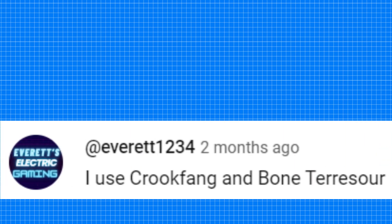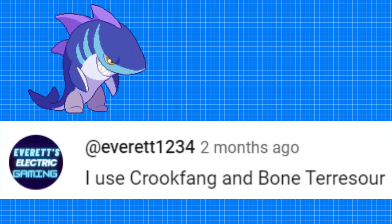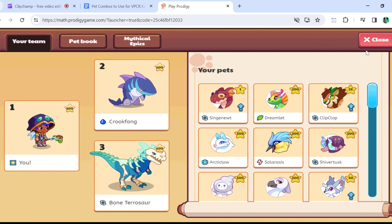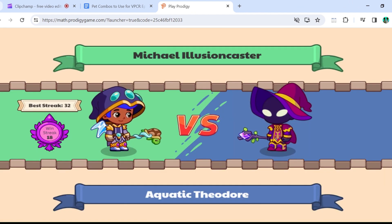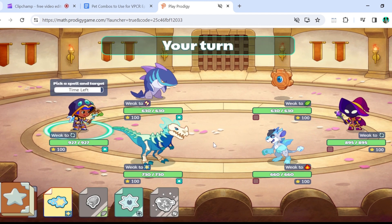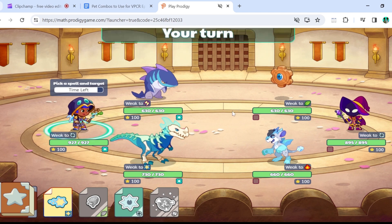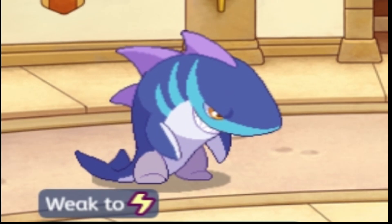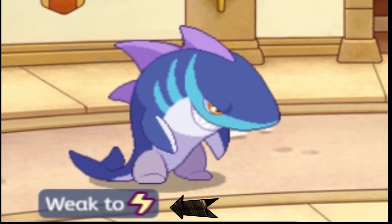Our next combo comes from Everett's Electric Gaming, and he's using Crookfang and Bone Terrorsaur. I do have a little bit of experience with these two, so hopefully it goes well. I just put Crookfang and Bone Terrorsaur into my pet slots and let's hop into a battle. We've gotten into a match against Aquatic Theodore. The first thing I'm noticing is that he has a Cogmite, which is a Storm Pet, and Storm counters my Crookfang.